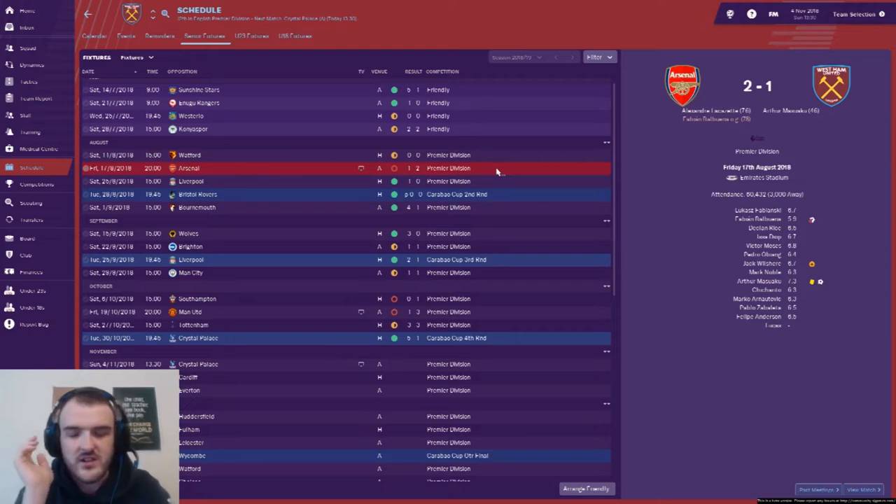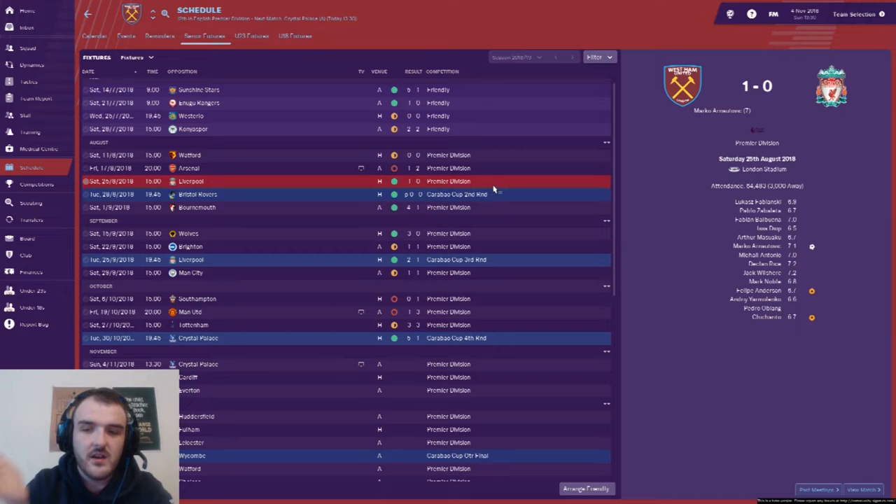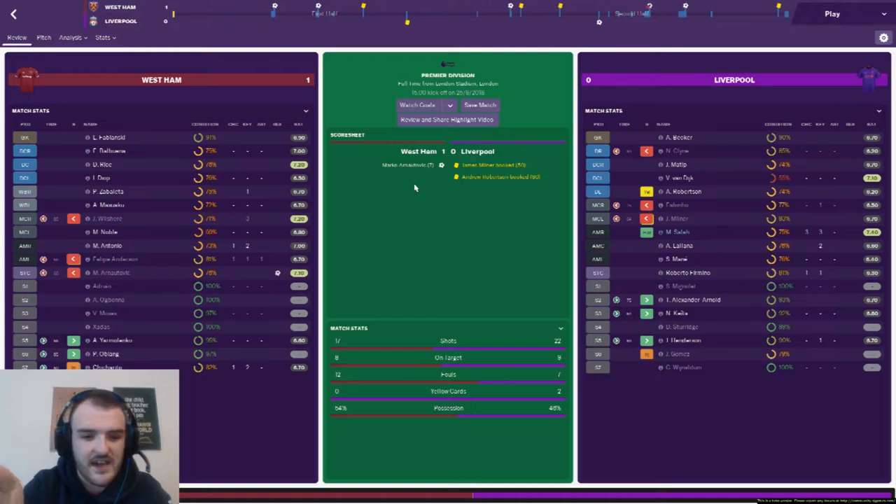Following on from that we had a 2-1 loss against Arsenal. We took the lead very early in the second half and I thought we were going to hold on, but then Lacazette got an equaliser and Fabian Balbuena scored an own goal off a corner — very disappointing to give away the three points. But then we went on a decent four-game unbeaten run. First up was Liverpool — Marko Arnautovic scored early to give us a win, though we had to hold on as Liverpool had 22 shots to our 17. We were quite lucky to get out with the win.